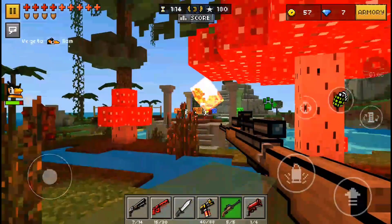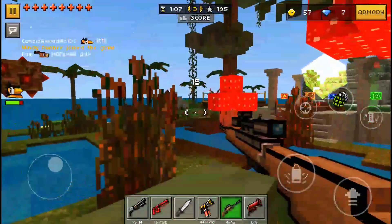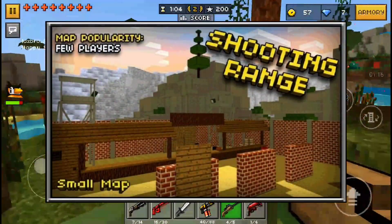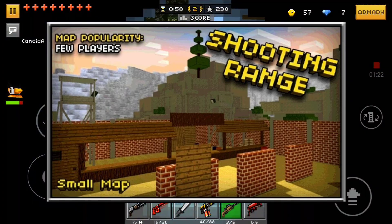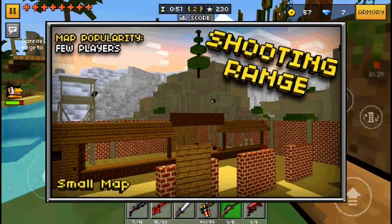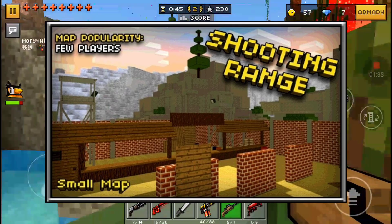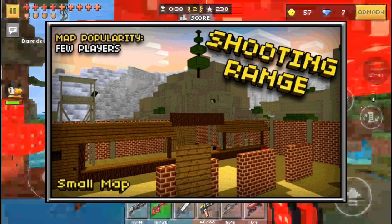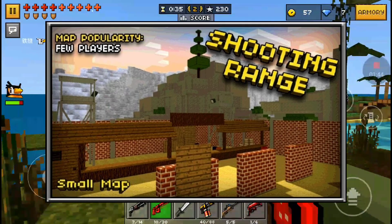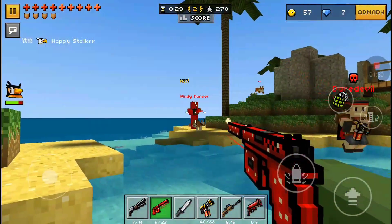Now for some notable mentions — maps that didn't quite make the top five. First up is Shooting Range. Not many people played on it, but when you did it was really fun because it was so small you could get really high kill games. They didn't have the respawn delay, which made it really fun. It was also the tutorial map at the time. Now they've changed it to a different shooting range and I really don't like the new one — the old one was so much better and I wish they'd bring it back.